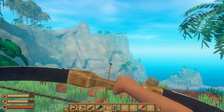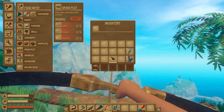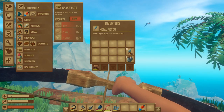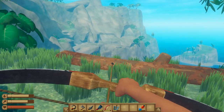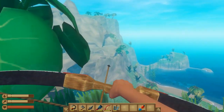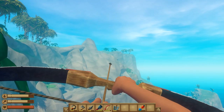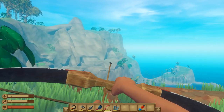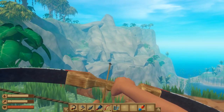So the first thing we need to do is get its attention. I currently have a bow equipped as well as metal arrows, because the metal arrows do a little bit more damage. I want to be a little bit higher so that I have a vantage point. First things first, let's go get its aggro.